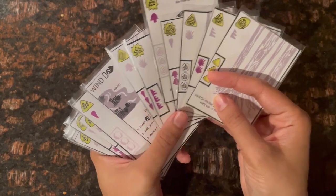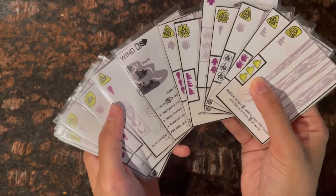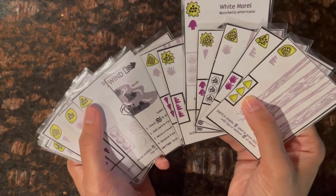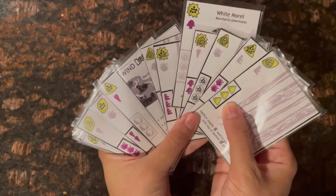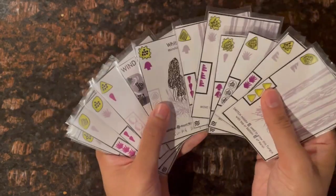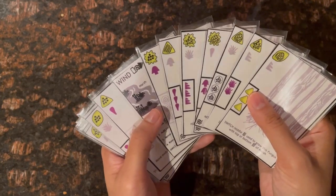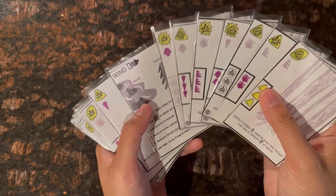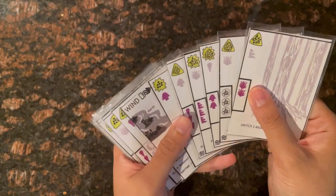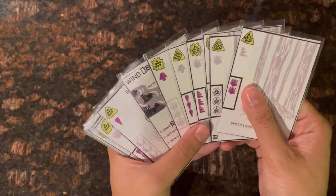If I move the middle card to the right side it will be removed; if I move it to the left I can keep it. I'll move it to the left end of the forest because I see granular-pattern spores coming up and might be able to form a set with this card. Then I complete the remove action.